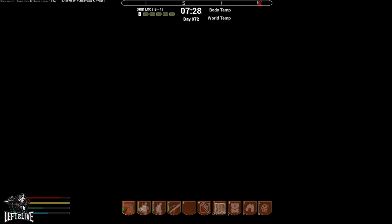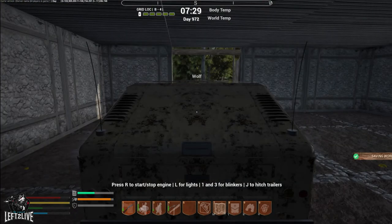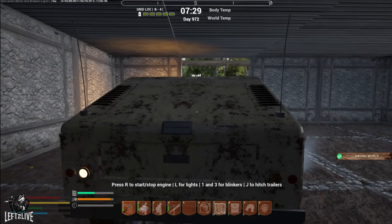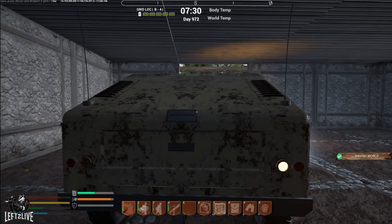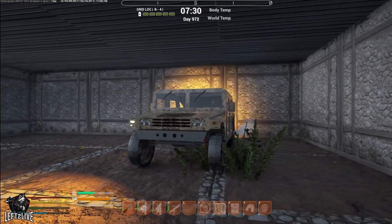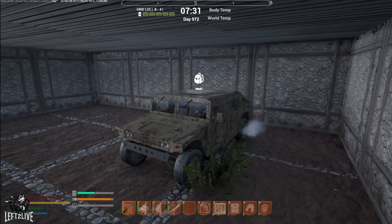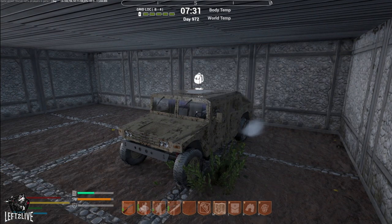I find it quite fun that they added blinkers. Keys 1 and 3 are for the blinkers, so it actually has fully functional blinkers which I find quite funny. Good for roleplay purposes but if you're alone on a server I don't really see the benefit of it. You can also turn both on at the same time — although apparently it doesn't work on the Humvee.